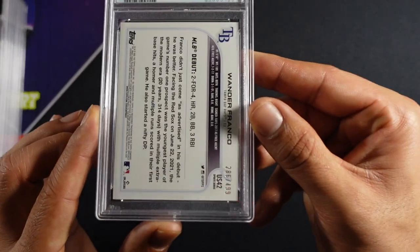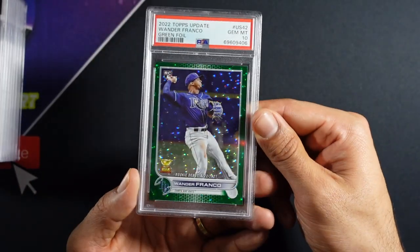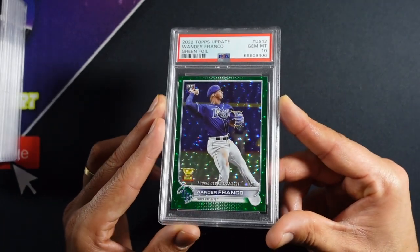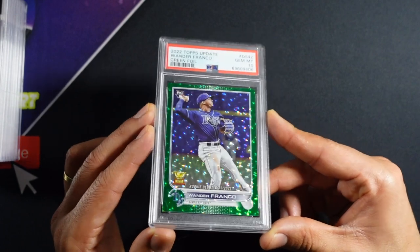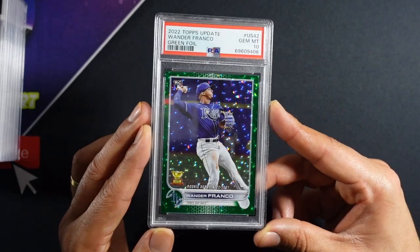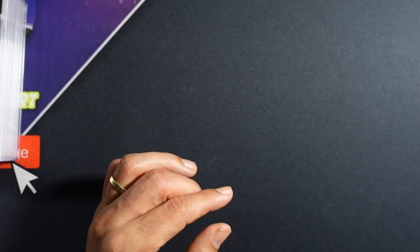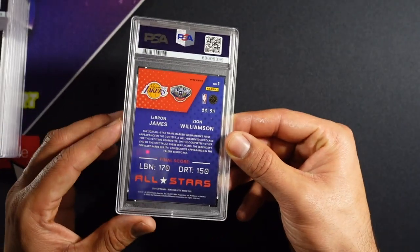This is the numbered green Wander Franco. You can see it's numbered 286 out of 489, and we got a 10 on the Wander green foil! Let's go — that's a cool card. At first I wasn't feeling the green foil, but once you put it in a PSA case it just looks crispier. The Topps parallels are super rare so they feel special.